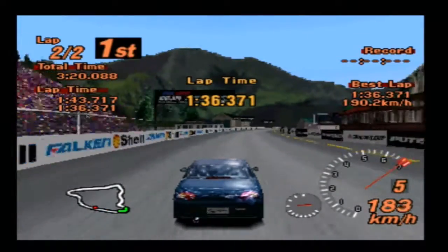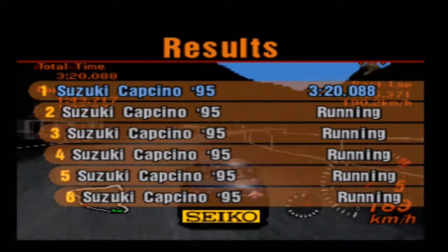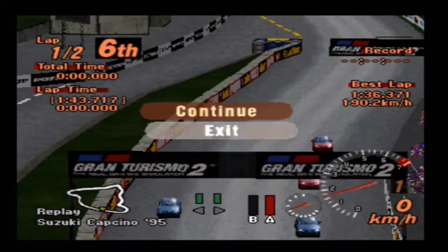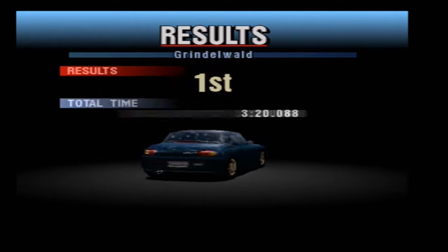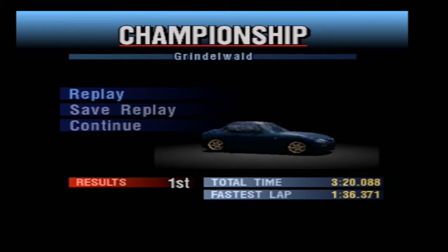1:36 - especially considering we're going in reverse. I think it's like a 1:30 in an RX-7 or something, so that isn't too bad. Either way friends, it's now time to racing modify our little Cappuccino after taking 3,000 credits. I will see you guys in a second for racing modifications.